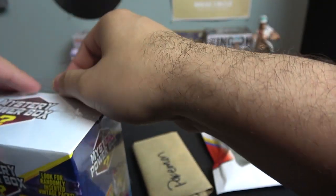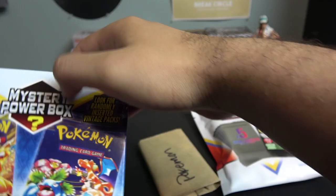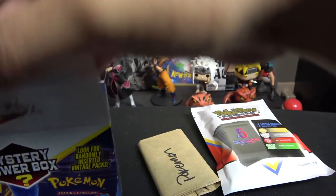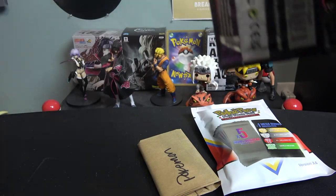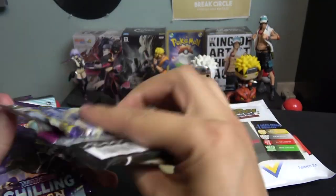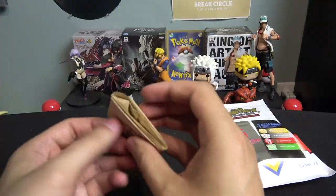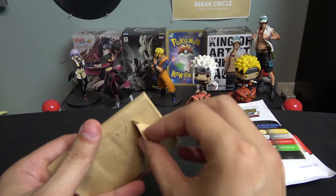Next one: mystery power box. Let's see if we can get an old pack — even a Sun and Moon would be fine. Give us a Sun and Moon pack and I'll be good. All right, this one has five packs: Vivid Voltage, Fusion Strike, Silver Tempest, Chilling Reign, Chilling Reign.